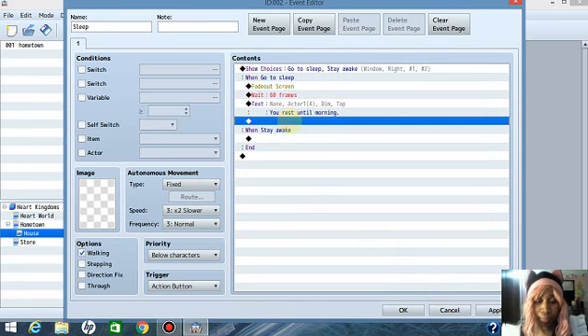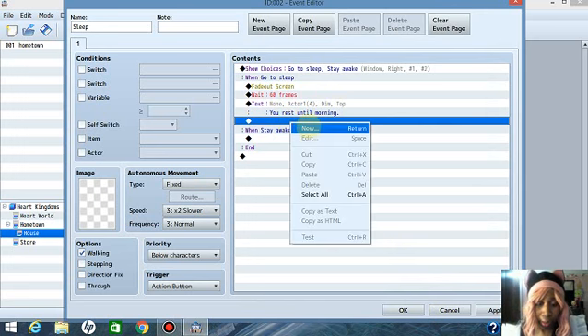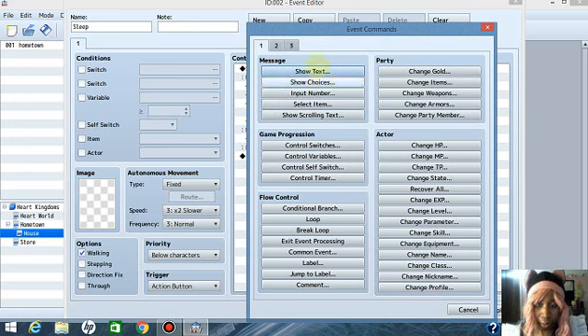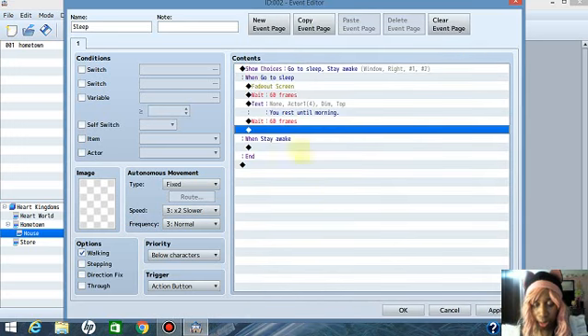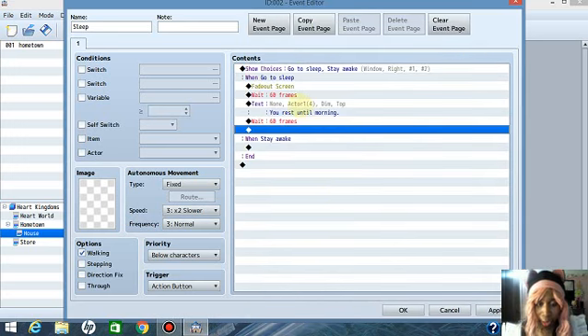Right click, left click, go to page two. Over to Timing, press Wait, press OK. The reason we add a wait is because if you don't, it'll make everything happen all at once and it won't feel realistic.